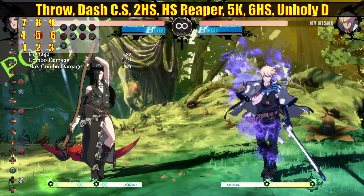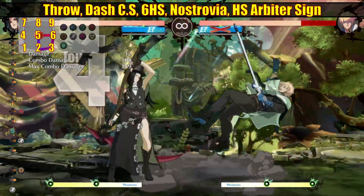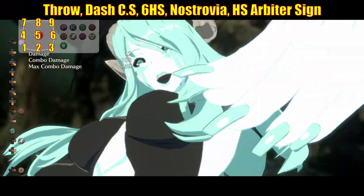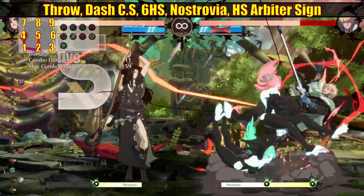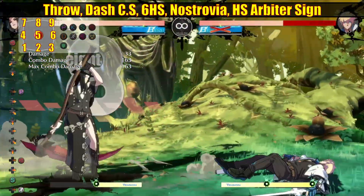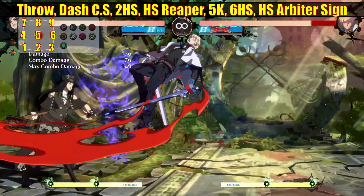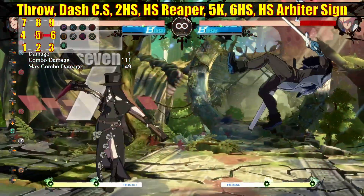These combos probably aren't optimal, and if you've been playing Testament for any length of time these combo routes will seem very familiar — it's not too different from what Testament normally does with Dane State combo routes. The damage is pretty good, honestly. I thought the scaling would be a lot worse than it is, but you can get a decent amount of damage from this, which obviously makes the throw a lot more scary, buffing Testament's strike-throw game.